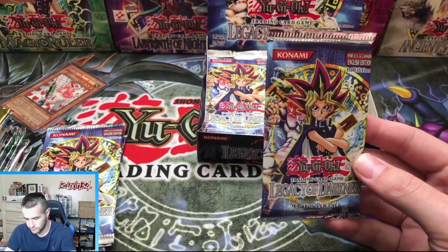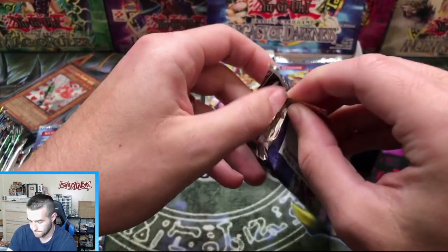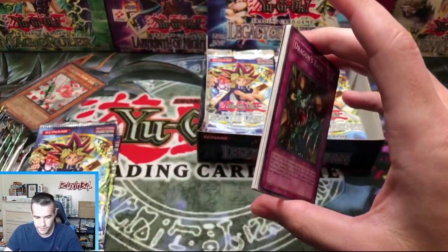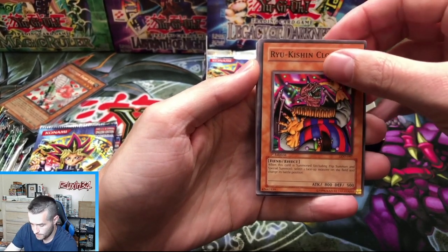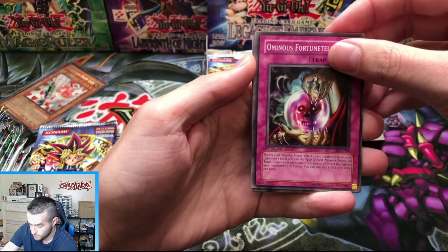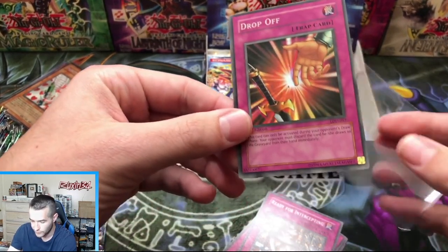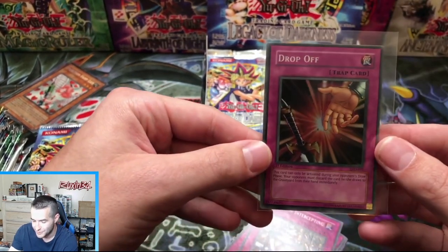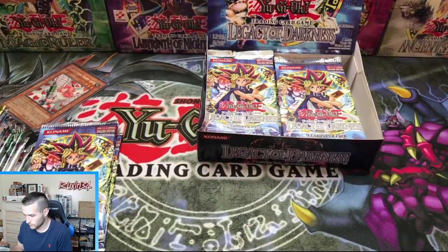First Edition LOD, can we pull the big boy? I don't have Dawn of Majesty yet — I will have six or ten cases next week. That's going to be really fun. We've got a Dragon's Rage, Ryu Kishin Clown, Heart of Clear Water, Ominous Fortune Telling, and Drop Off. Somebody called Drop Off — it's in every LOD opening. It's another super rare. Every LOD box ever, it's either this or two of them.